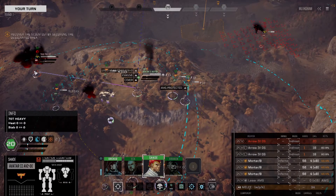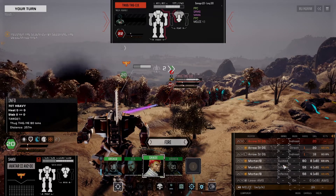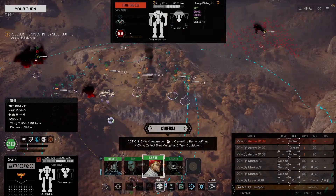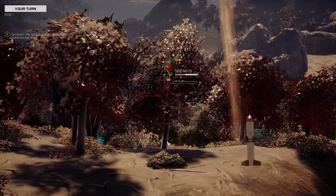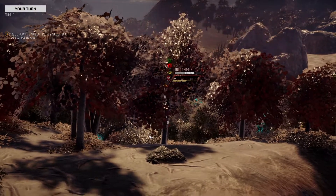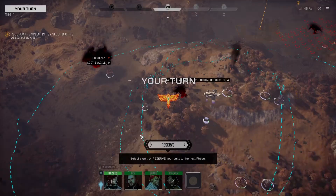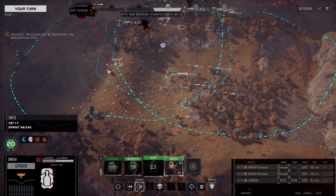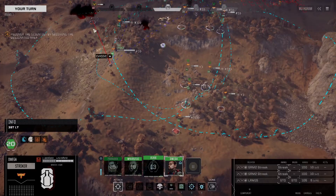That's the Thug, and this is going to be guided ammo. 50% - some solid damage in there. LRMs are out. With the lack of evasion, we should have good follow-up here with the Maxim Striker.